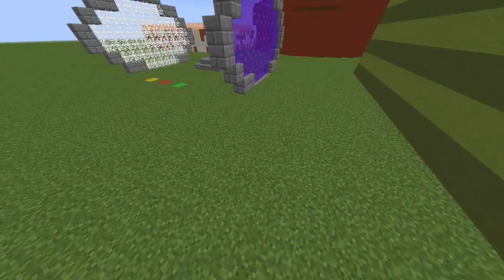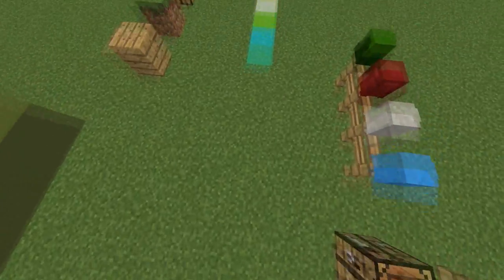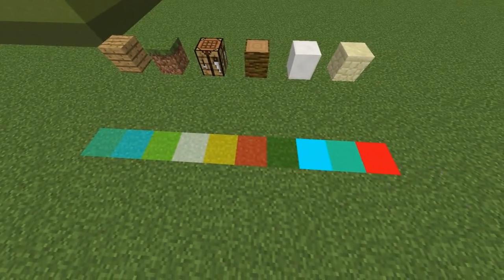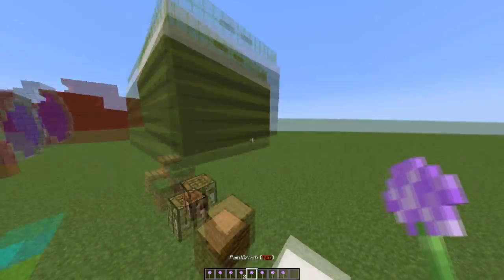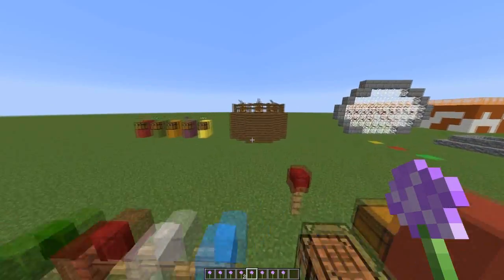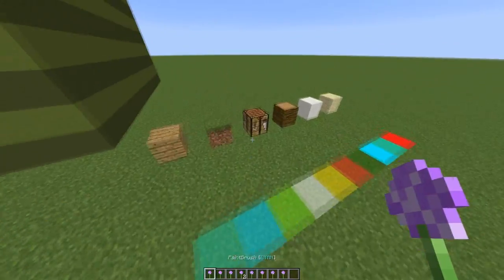Do you ever get bored of the normal green grass in Minecraft? I mean we always see it. Why don't we change it up a little, such as making it rainbow coloured or red or whatever colour you want. So I have a lot of paint brushes here. I will show you how to craft and get them via a command in a second, but this is how they work.